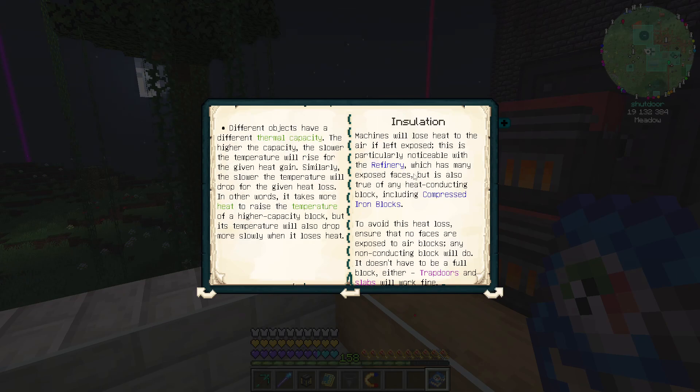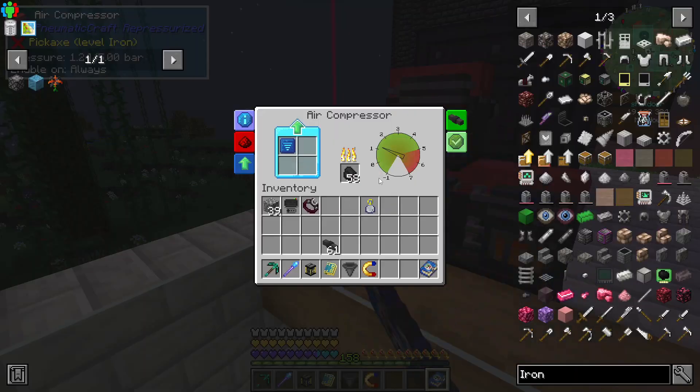Different thermal resistant materials — torches and air have high resistance, while compressed iron blocks have a very low resistance. Thermal resistance determines how fast heat can spread from one object to another. Different objects have different thermal capacity — the higher the capacity, the slower the temperature will rise given heat gain. So there's insulation: to avoid heat loss, ensure that there's no faces exposed to air blocks. Any non-conducting block will do — it doesn't have to be a full block either. Trap doors and slabs work.